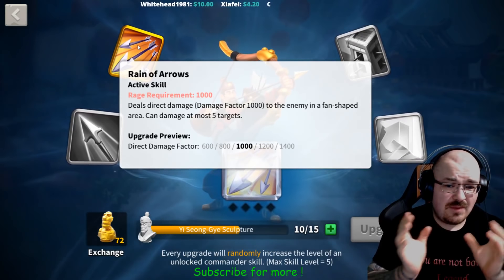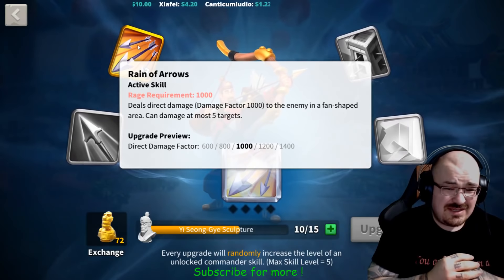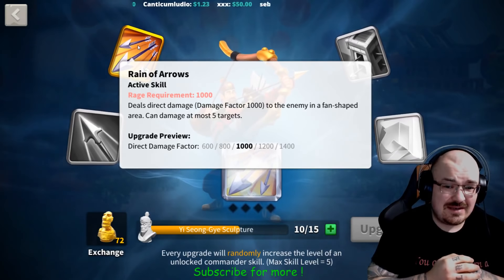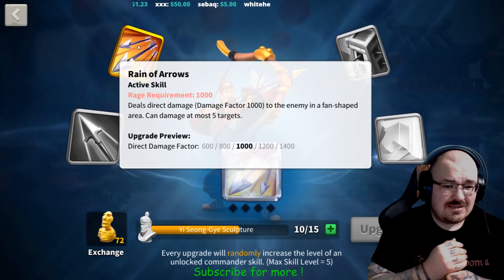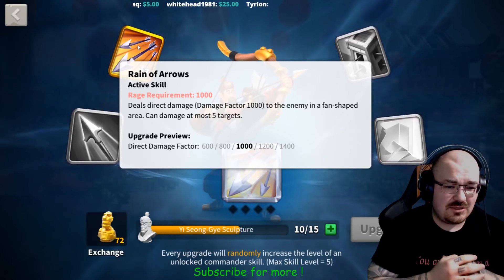You need 10 to summon him, and you might want to know how much you need to max him out. You will need a total of 690 sculptures to max him out after you summon him. If you count the summon, that's 700 in total.